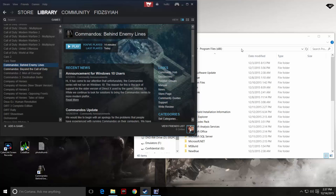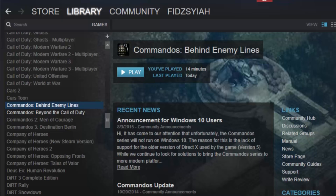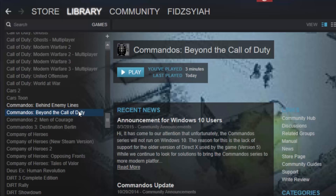Hello guys, I'm Hafiz and thank you once again for tuning in to FYG. Today I'll be fixing Commandos: Behind Enemy Lines for your Steam version. As for Beyond the Call of Duty, the game can be played similar to the GOG version, but for Behind Enemy Lines you're gonna have the same problem as the GOG version, except the fix requires an additional step.